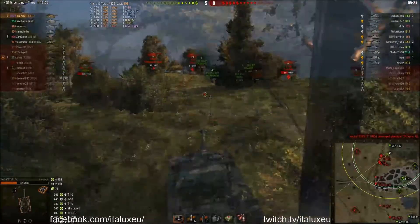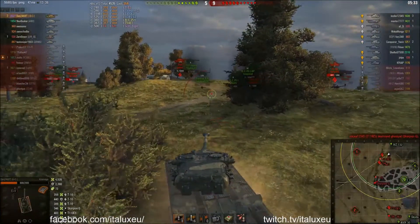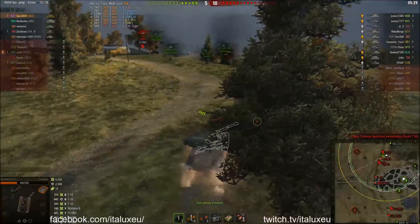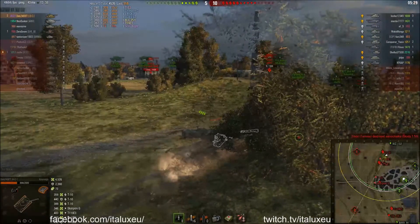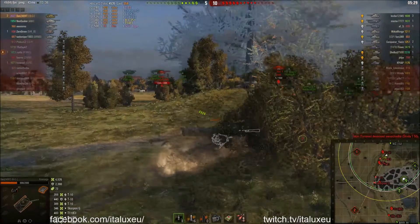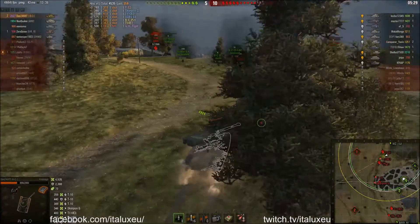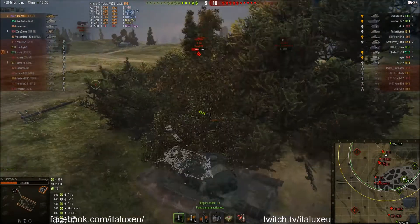A shot bounces off your tracks from the T10, so I'm going to pause here for a second. You now have an E3, a T-34, a T-54E1, the Scorpion G somewhere, possibly a T10, and another T10 over here. You need to lower the numbers because right now you're losing 5 to 10. Let's see what you're going to do.